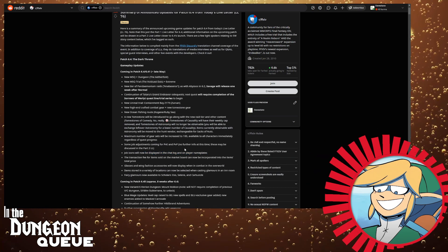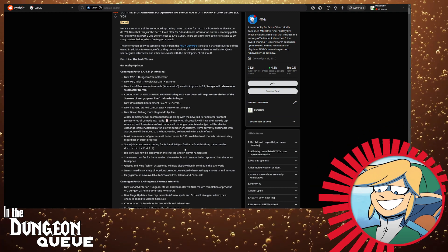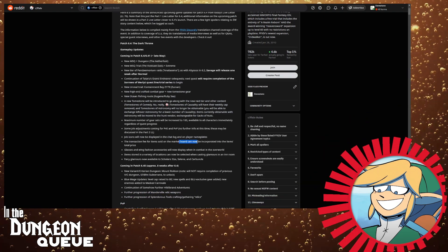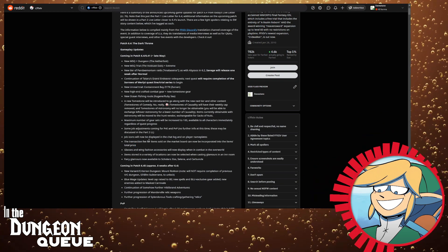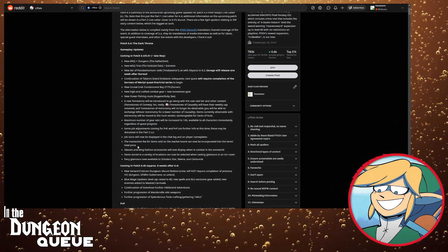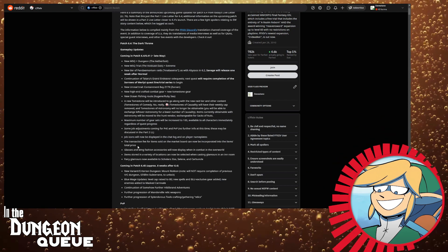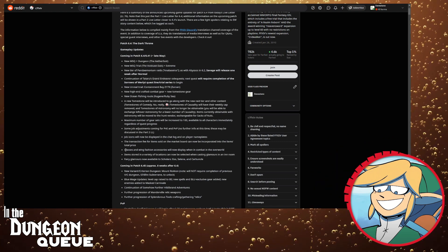Job icons will now be displayed in the chat log or above player nameplates, so you'll never be confused when you look at someone who looks like a Dark Knight but they're actually a Ninja — I've done that before. Transaction fee for items sold on the market board can now be incorporated into the item's total price — so if something is up for 2,000 and the fee brings it to 2,500, it would show you 2,500. That's a nice change.